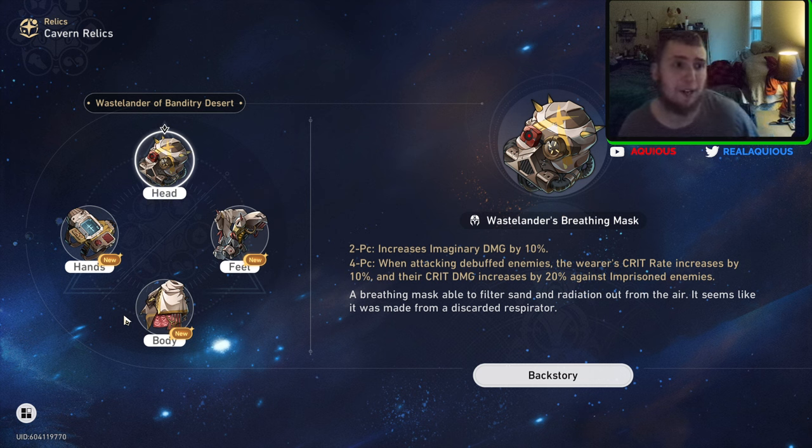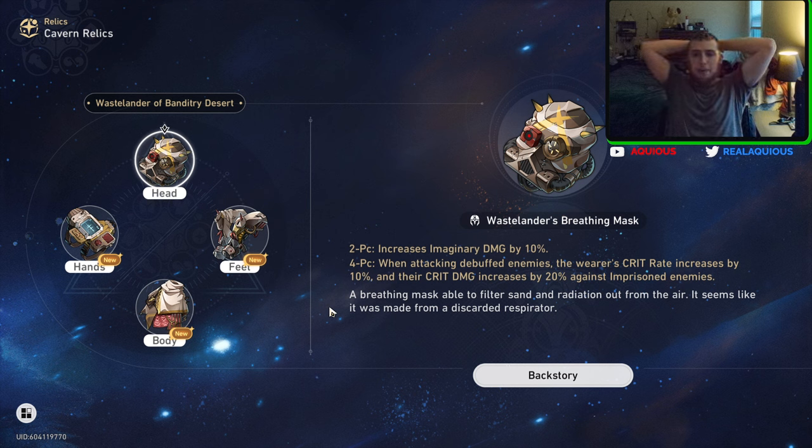Let's go to the Wastelander of Banditry Desert — the Imaginary set. Increases your Imaginary damage by 10% at two-piece. At four-piece, when attacking debuffed enemies, the wearer's crit rate increases by 10%, and their crit damage increases by 12% against imprisoned enemies. That's a lot. So when you're attacking someone with a debuff, you get more crit rate. When you're attacking someone who's imprisoned — which is also considered a debuff — you get more crit damage. That is a lot of damage.